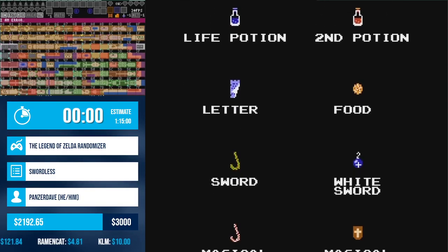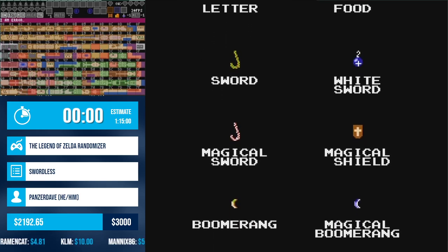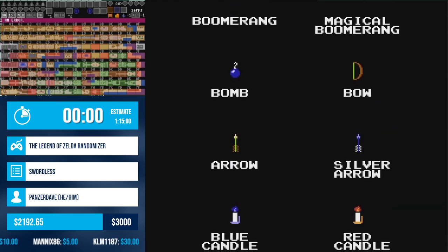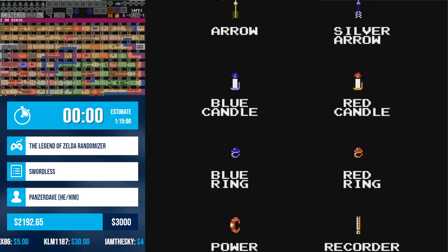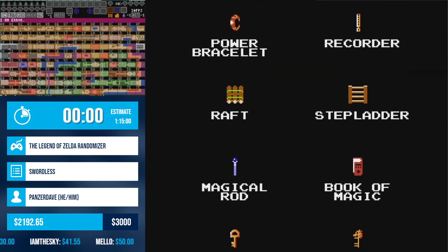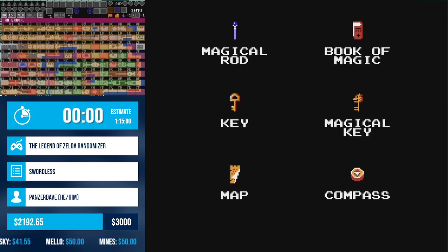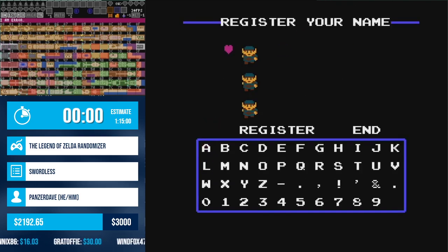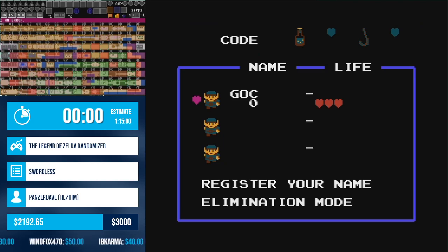All right, ladies and gentlemen, we are back with Panzer Dave, going to be playing some Legend of Zelda randomizer. Whenever you're ready, give us that countdown and best of luck on the run. Thank you so much, guys, and we'll be starting in 5, 4, 3, 2 — oh wait, maybe we're not. Hold on. Are we not starting? Did you know it helps if you have your name inputted? In 5, 4, 3, 2, 1, then we start.